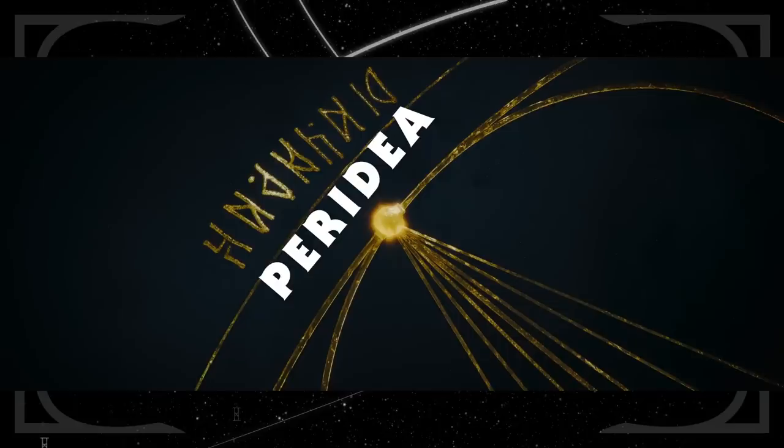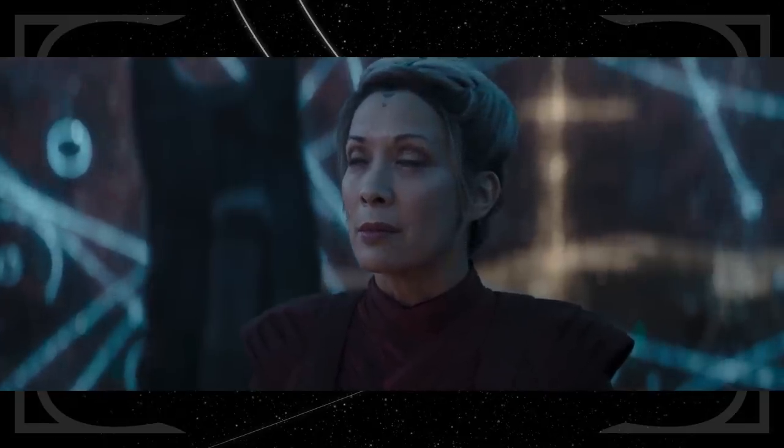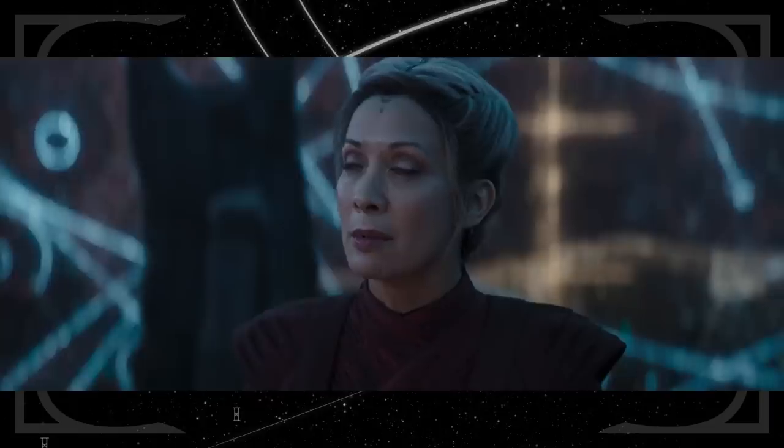The final stop on our journey is Peridea. Balin mentioned the pathway to Peridea, and I guess this is where Thrawn is in exile. This is a new planet, and I don't think it has any mythological significance, but the prefix peri in Greek means around, about, or beyond — which I think is pretty cool. Dia can mean god or deity. I'm expecting we will find something wild out in this other galaxy. Maybe it's whatever is whispering to Elsbeth, because right now I do not think that's Thrawn.